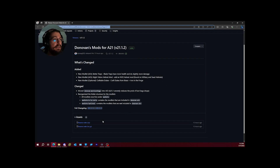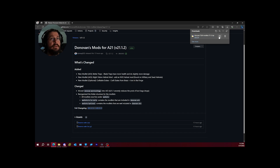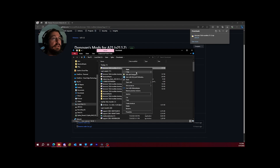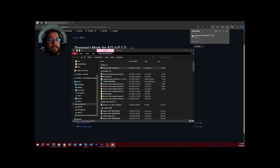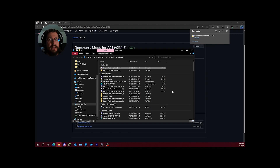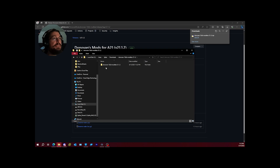The link will take you to this page, and then you just download the source code. Once downloaded, open it up in the folder and go through the process of extracting it. When you go inside, you'll see a bunch of stuff in there — it might be confusing, especially if it's your first time dealing with modlets.